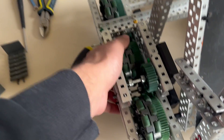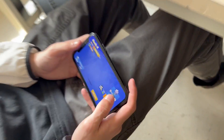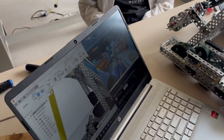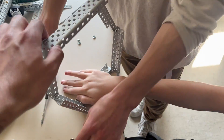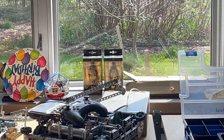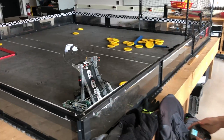Drivetrain friction goes crazy, doesn't spin. What are they doing? Rate the mobile goal — we don't got the mobile goal till next month. We have mobile goal at home. Bro thinks aliens are invading — they are, bro. Oh, Magic Johnson, is that you? Alright, this is the first drive test — see if code works.